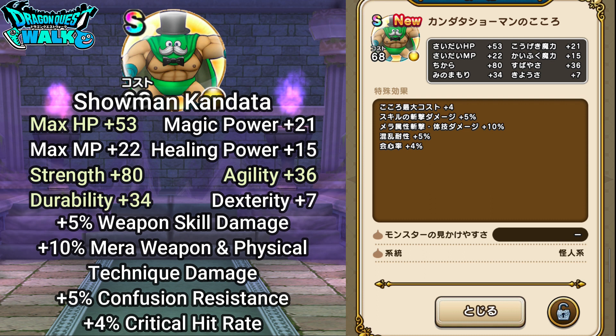You can see plus 53 for Max HP, plus 80 for Strength, plus 34 for Durability — those are your highest stats — and plus 36 for Agility. For abilities, you're going to have plus 5% to weapon skill damage, plus 10% to weapon and physical technique damage (Meta), plus 5% resistance to confusion, and plus 4% to your critical hit rate.